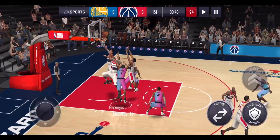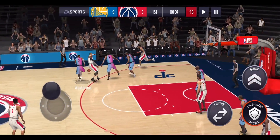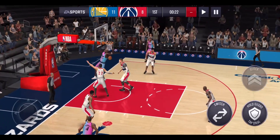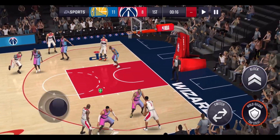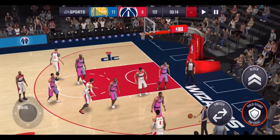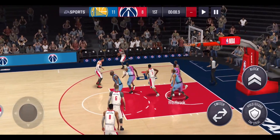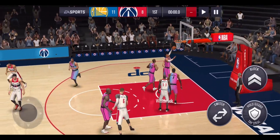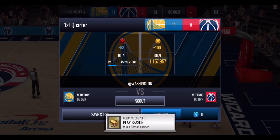We get another steal off Beal, play it over to Iguodala, then find Westbrook but he just misses the two. We're getting another steal which is all good. We switch back to Westbrook on defense guarding Paul Porzingis, then get another assist to Garnett for the dunk. We're now up to three assists, one rebound, and two steals. Westbrook gets the rebound just in time so we count that — now up to five points, three assists, two rebounds, and two steals.